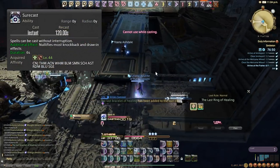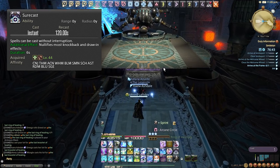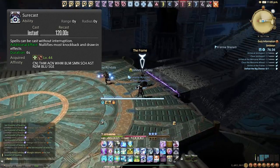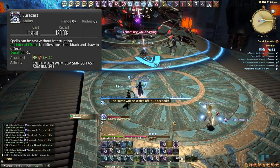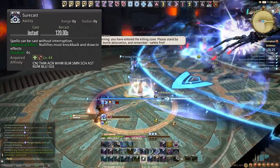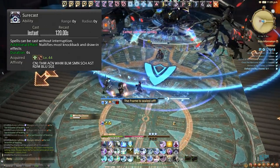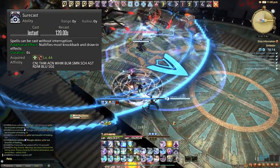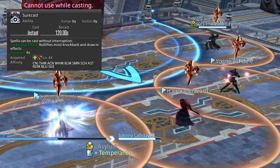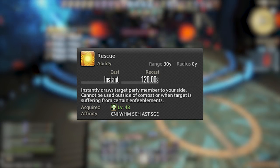Surecast's interrupt prevention is more or less useless outside of solo content, kind of like Repose — but it is an extremely good ability because it prevents knockbacks and draw-in effects. If a boss has a mechanic that does either of those, it prevents us being knocked around like a pinball, which means more casts, less movement, and overall a much better time. A lot of fights cause knockbacks even in dungeons, and of course in raids and trials. Experiment with this, get a feeling for when bosses do knockback abilities, and take full advantage of it.